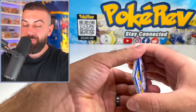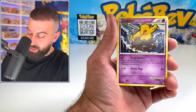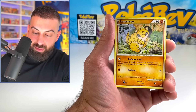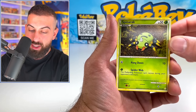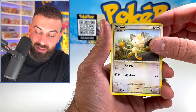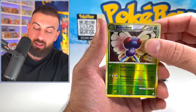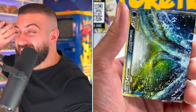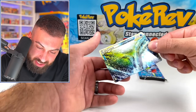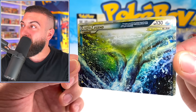Second to last pack — we have Skiploom to start, Energy Switch, Pokegear 3.0, Drowzee, Sandshrew with a cool hand-drawn artwork, Spinarak, Sudowoodo, Meowth. Coming up on a reverse — Butterfree Reverse, that's a crazy artwork. Something big — oh, we got a Legend card out of that pack! No way! No freaking way — that is exactly what we needed! My heart is pumping. Steady the hands — it's the Lugia Legend card, top half! Stop it! We did not just pull that card!